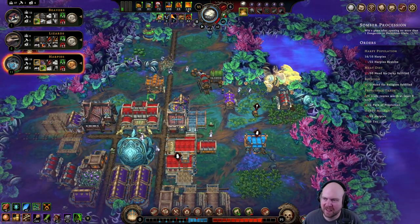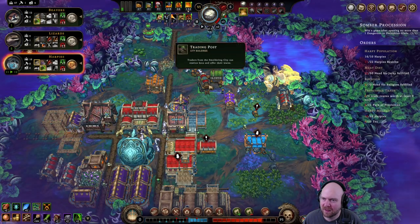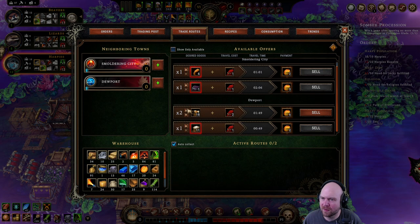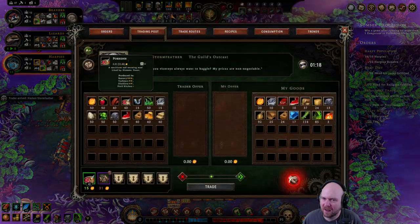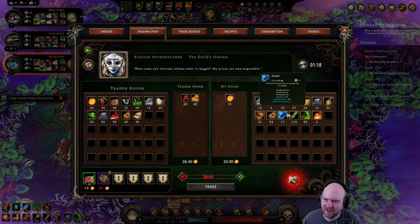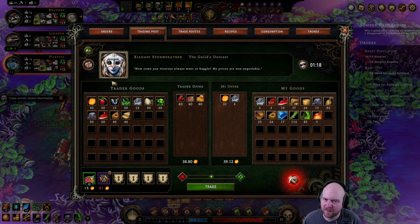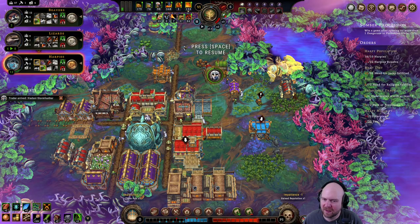Trader! We're gonna buy so much. We need to buy trade routes. Oh yes — sell that off. Oh, food! Oh, lovely — wonderful. This is the best trader. Not porridge. Oh wait, that's all you have? Oh no, you have biscuits — okay, just kidding. We want to sell some parts. What can I ask you to throw in? A plank — yeah, a plank. Great. We've delayed the inevitable.